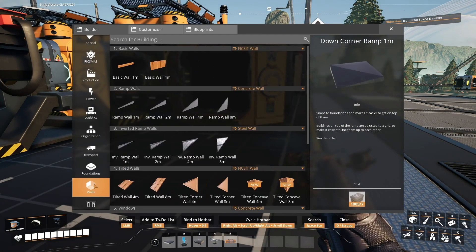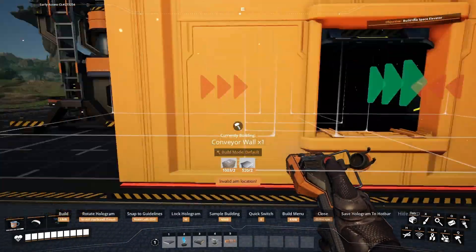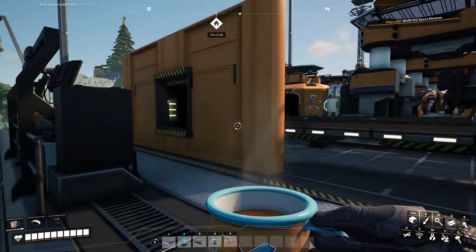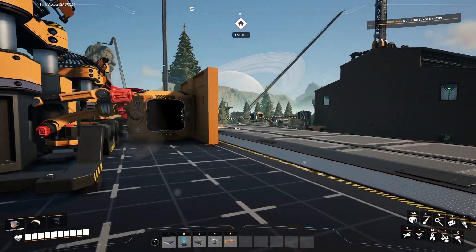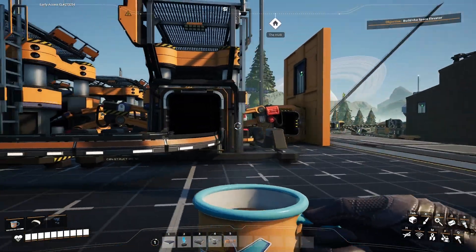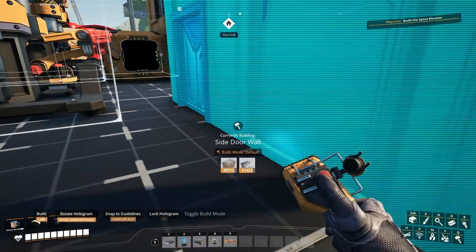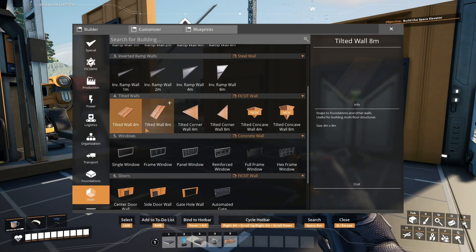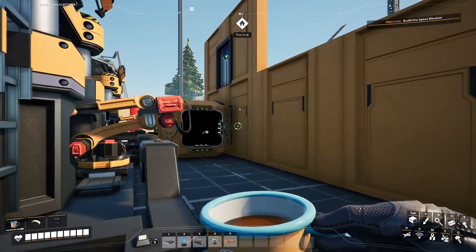Now let's go ahead and get those walls put in. We're going to do the conveyor wall here, and we're going to do the same thing with the conveyor wall on this side. And then on top of each of those, we are going to have entry doors, as well as an entry door here. Then we just need our normal walls - they can overlap a little bit there, which is required in order to get that actually centered on the building.